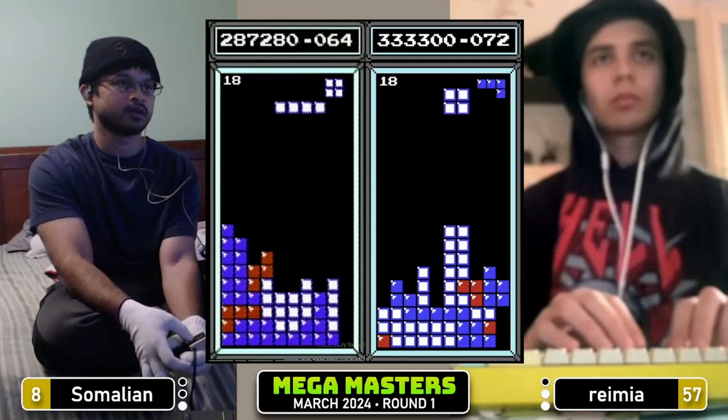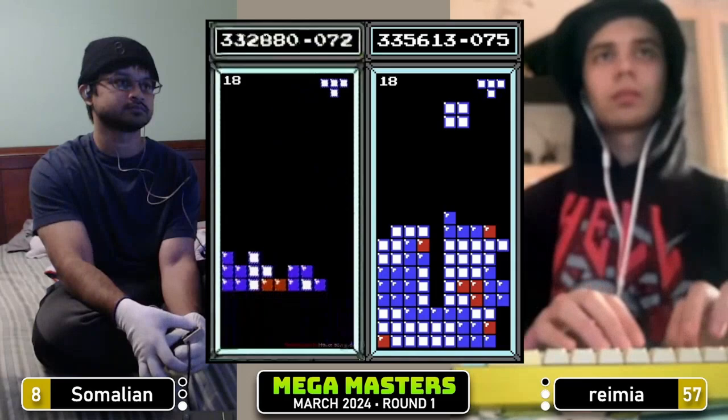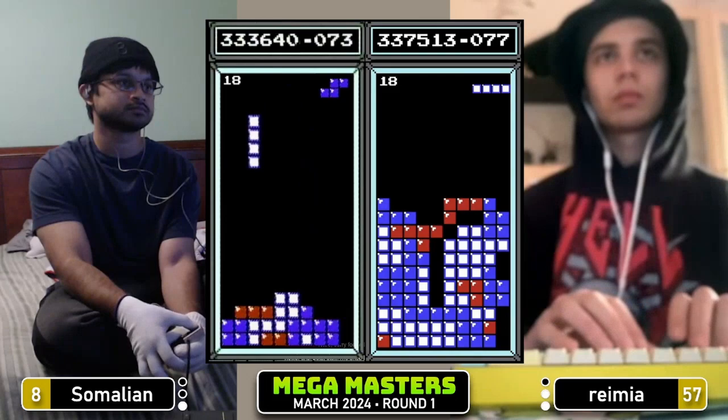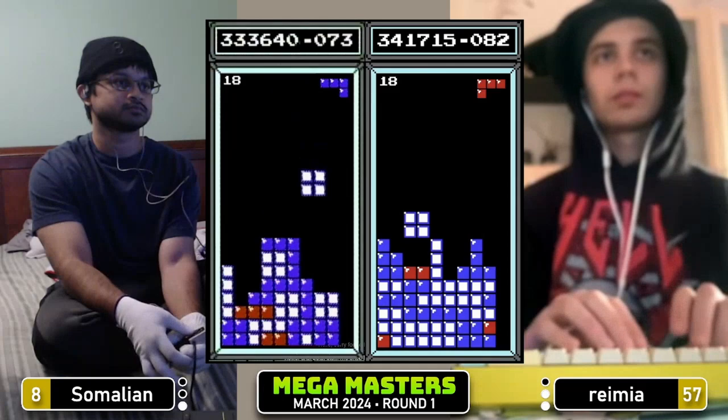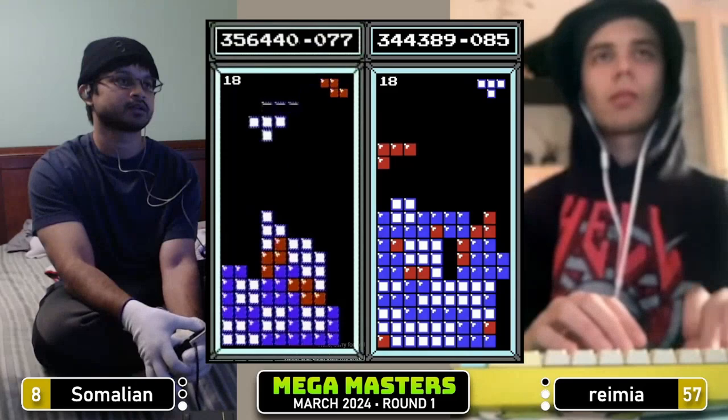287 for Somalian, 332 for Ramir. Ramir once again with the lead, eight lines ahead at the moment — they're about even in pace. That overtap from Ramir is going to complicate things though. Nice bar. Getting decent pieces for the left side too. I'd love a long bar for the middle — gets it open just in time, gets the long bar down. Just needs one more burn to open the well back up. Now Tetris ready. Struggling to keep the well open through that sequence though, the pieces not being too friendly.